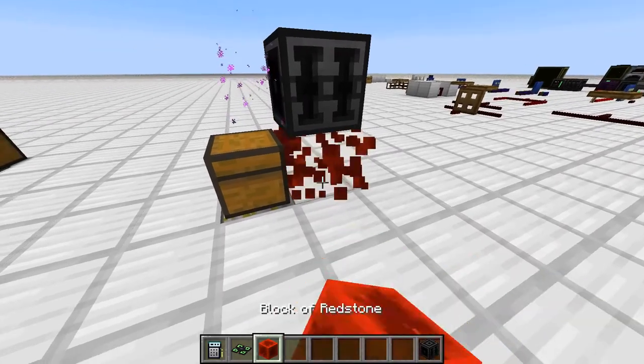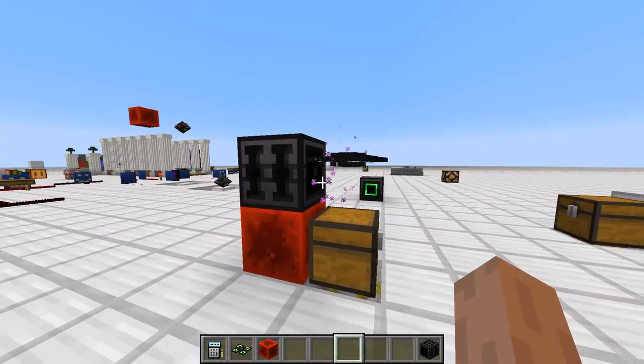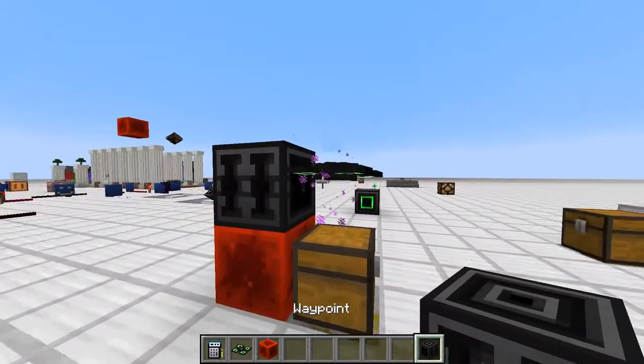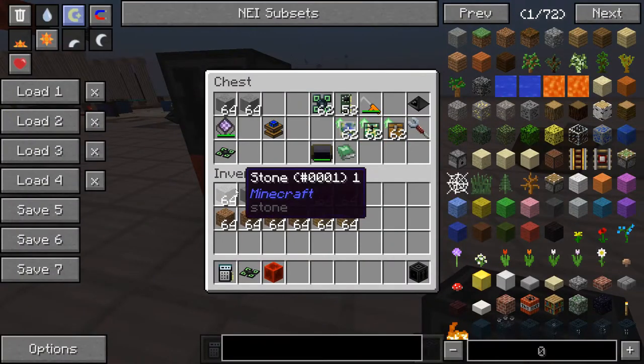The updating was still broken — forgot to recompile. Now the drone knows there is a waypoint with redstone going into it, and it can now pull stuff from this chest.